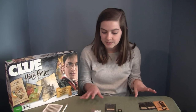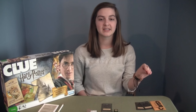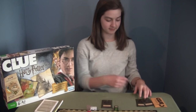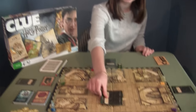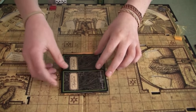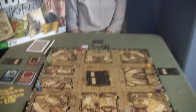Everybody starts out with their house points, and you deal out the cards — everybody gets the same amount. Any extras you put in Dumbledore's office along with the solution.